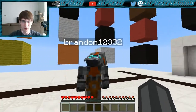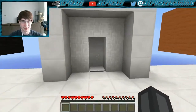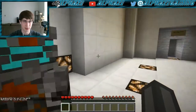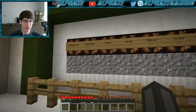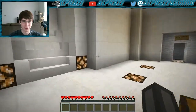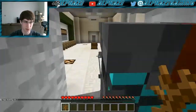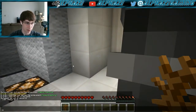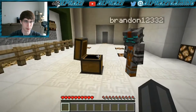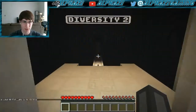This is Diversity 2, apparently the adventure map for the ages. Are you ready to begin? Let's do this! We have a chest without a book. Introduction, adventure, arena, trivia, parkour, escape, labyrinth, droppers, hackle puzzle, and boss battle. Seems interesting. I think we have to go through this way.